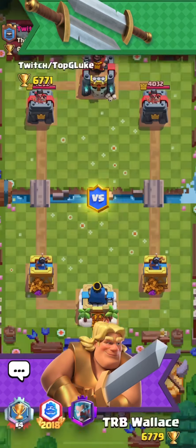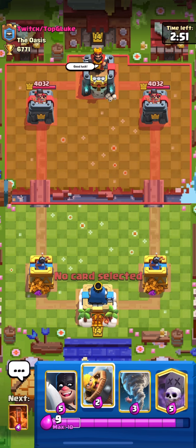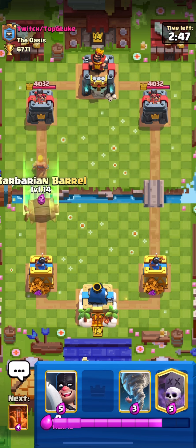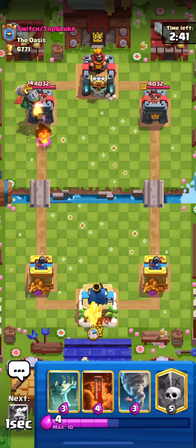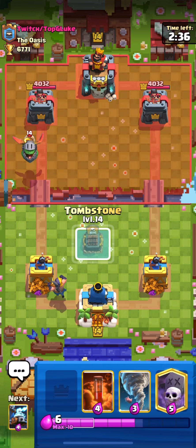Welcome to the video guys. Today I'm going to show the best graveyard deck after the balance changes. The executioner got a really good buff so I'm going to be testing it here. I got a really decent deck with the executioner, the tombstone, giant skeleton, and zappies. It seems really good right now in the meta.